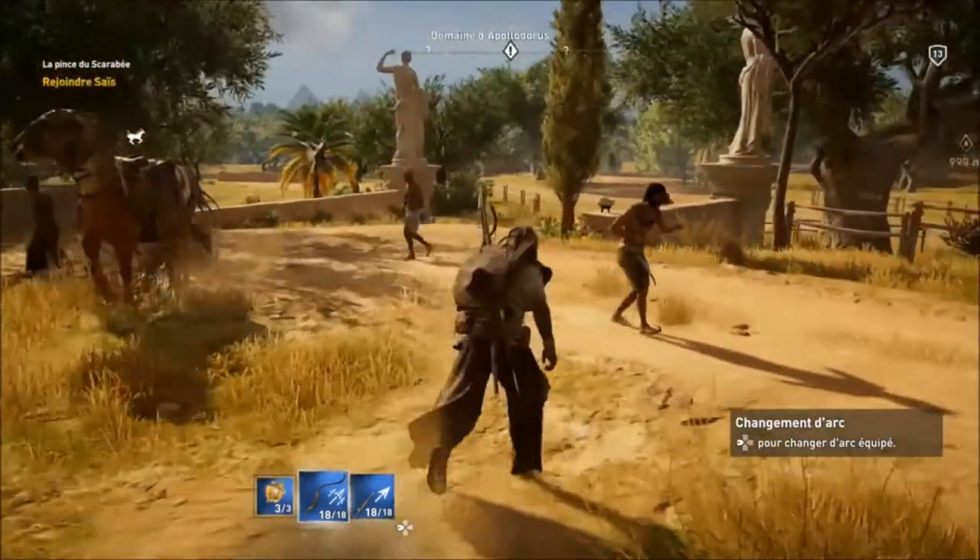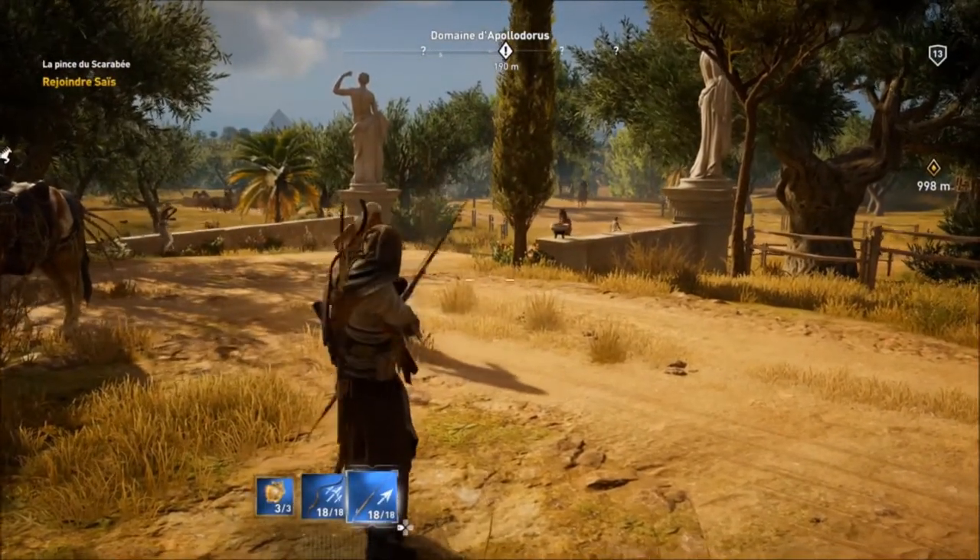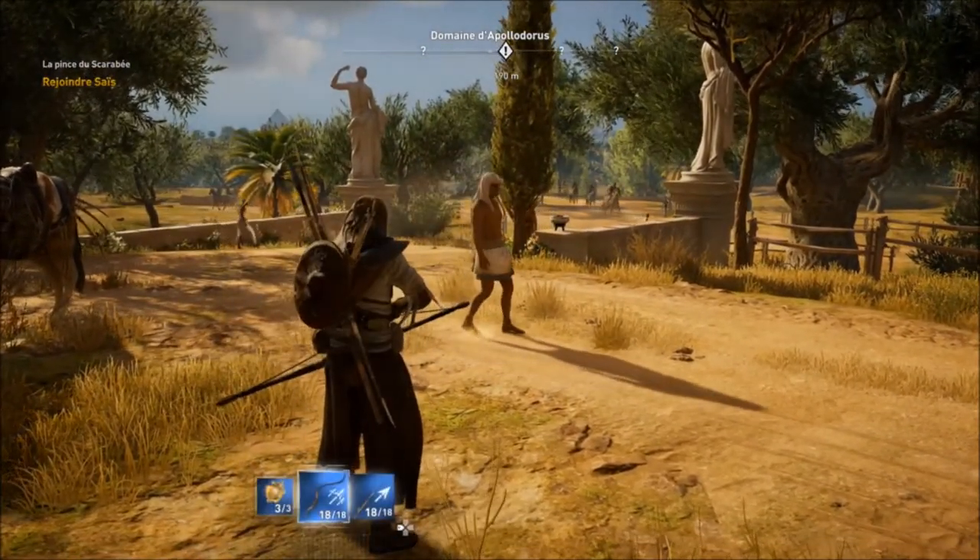Il y a plusieurs flèches dessinées en bas, et chaque arc a ses propres flèches. Vous voyez, quatre dans ma main avec un arc. Si je choisis l'autre, j'en ai qu'une. C'est assez stylé.